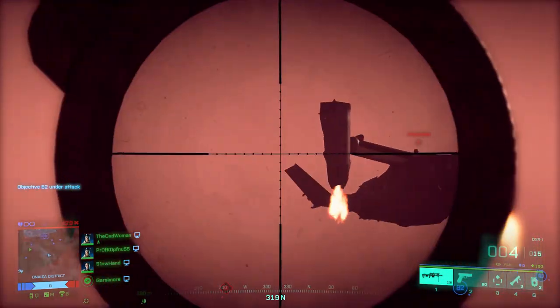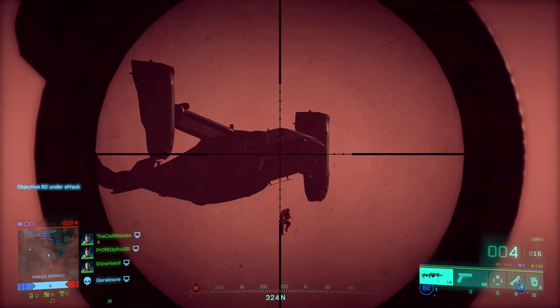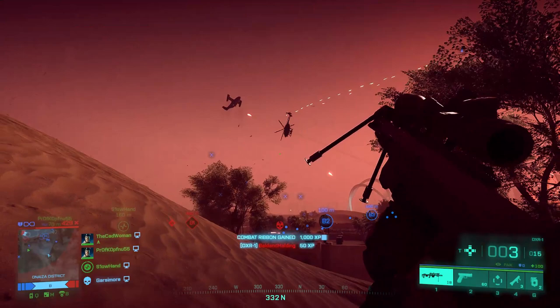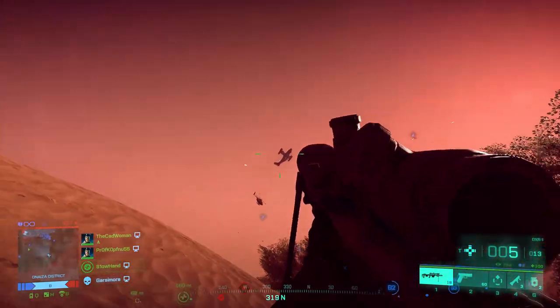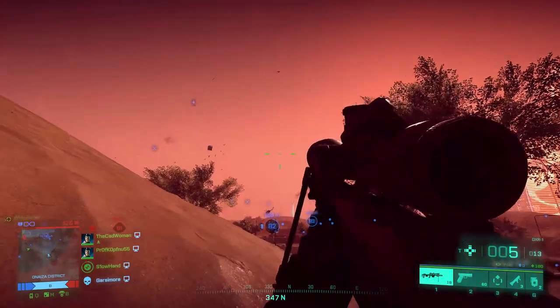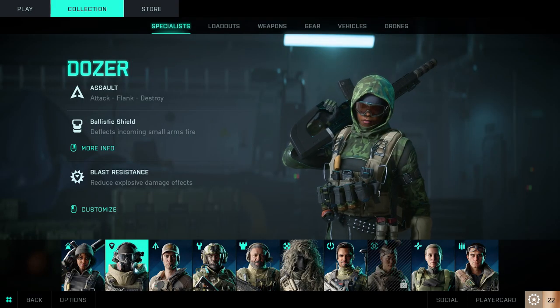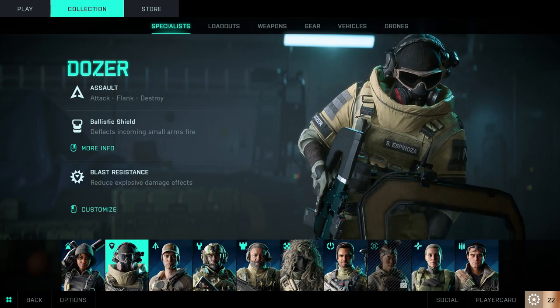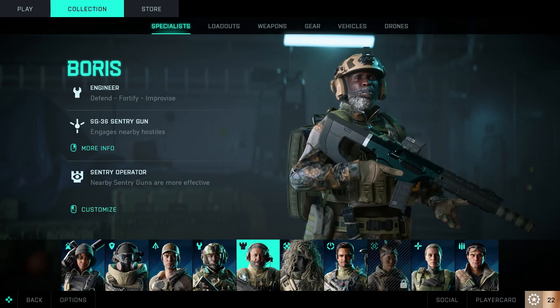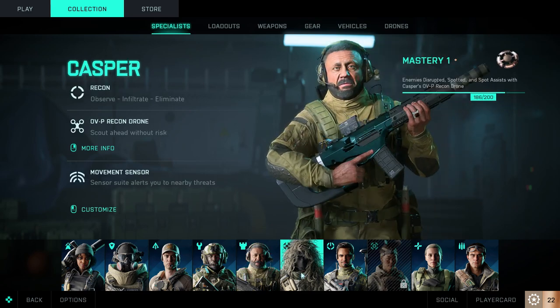Wanna play a Recon with SMG and ammo grade? Go for it. Or a Medic with Missile Launcher and Proximity Sensor? Why not? Combine it to whatever makes you happy and fits your playstyle. Each specialist comes with a unique specialty and trait and they are bound to this specific character. Right now there are 10 specialists available: 3 Assaults, 2 Supporters, 2 Engineers and 3 Recons, and with each new season there will be one more specialist added to the game.